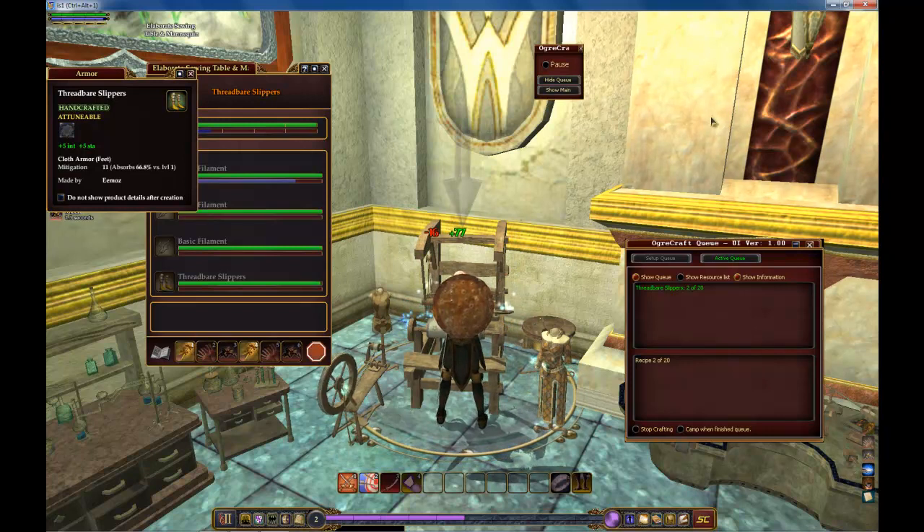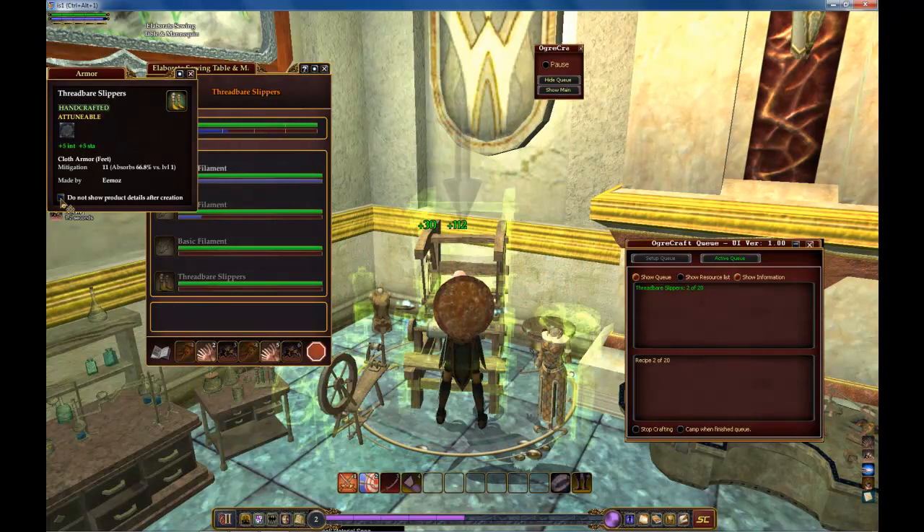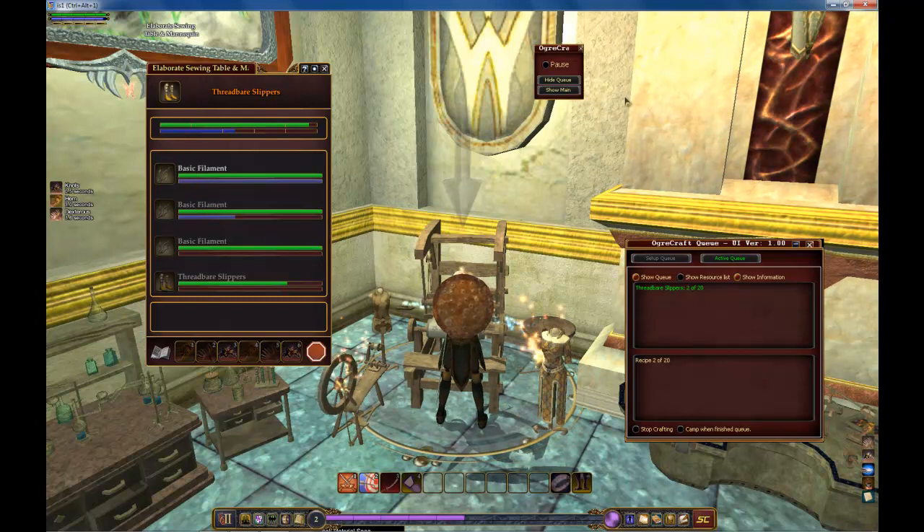When you're finished with an item, a small window may pop up. Go ahead and click Do Not Show Product Details After Creation and click Close — and it won't pop up every time.